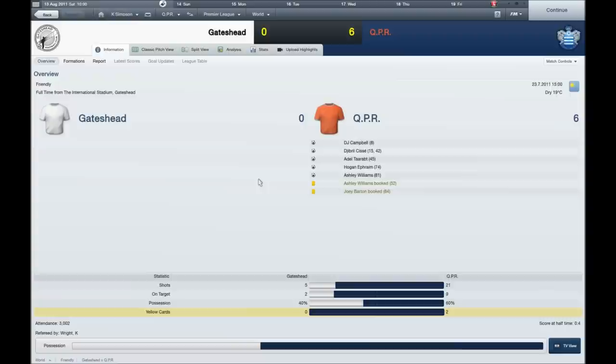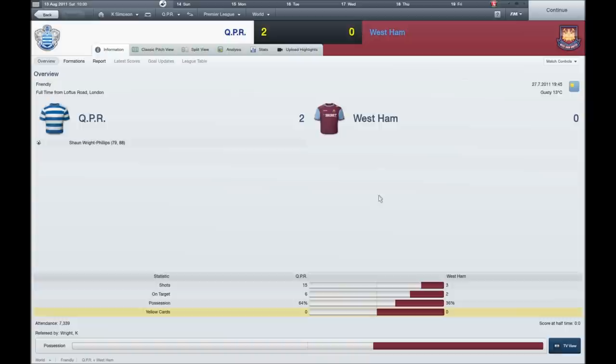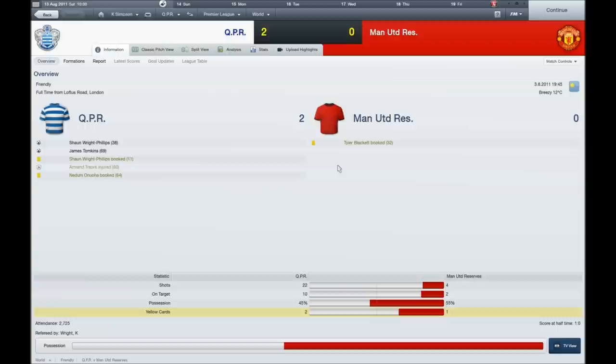DJ Campbell scored his first game of pre-season. Cisse got two goals, Hogan Ephraim — who is actually a decent young player already at the club — also scored. I'm probably going to use him throughout the season as he hasn't got bad stats. Ashley Williams scored at the end and Gateshead didn't get a single goal. The final game I played myself was a 2-0 win against West Ham United. Sean McPhillips scored two more goals — he was excellent in pre-season. We dominated the whole game and Rob Green pulled off some amazing stops, so the scoreline doesn't fully reflect our dominance.